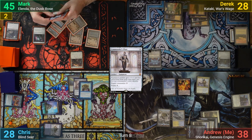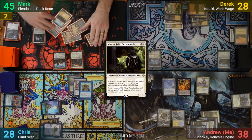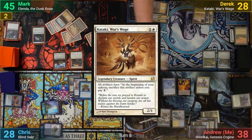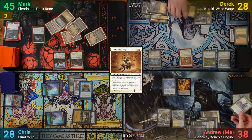Mark draws and then plays a Keeper of the Accord and a Zulaport Cutthroat. Derek draws and plays a Plains. He casts an Endless Atlas and then recasts Kataki. He then upticks Ugin to bolt my Unsettled Mariner after he pays for it. After that he passes.